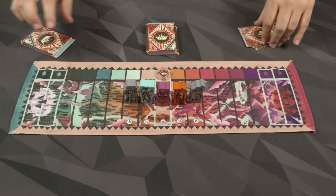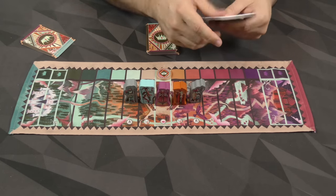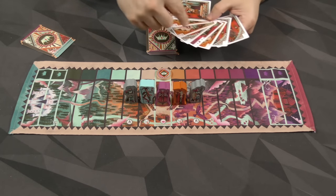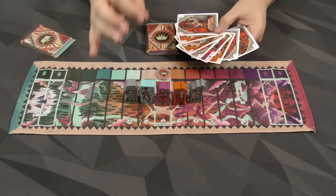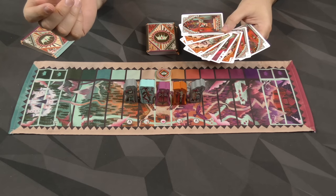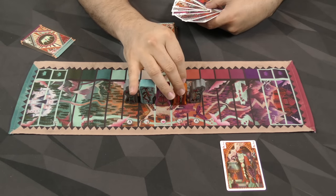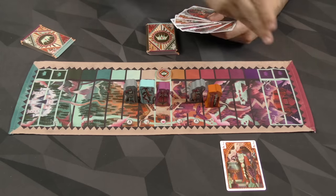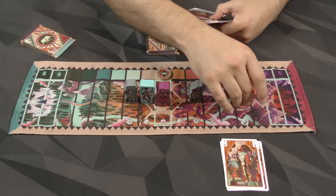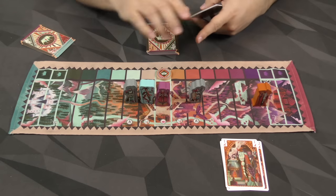On your turn, the player with the wizard on their side goes first — that's random. On your turn, you can play as many cards as you want, as long as they are all the same color and manipulate a single figure or figure type. The two guards count as the same. For example, I could play this card here, which moves the wizard two spaces. I might then play another one for two, and then one more for one.